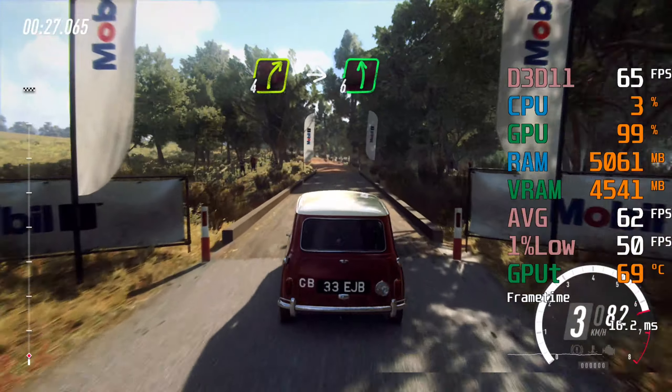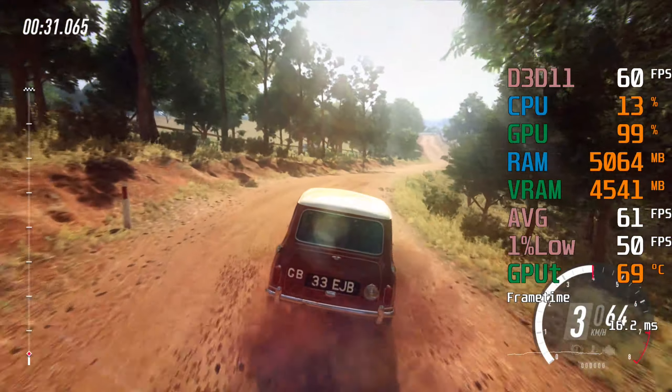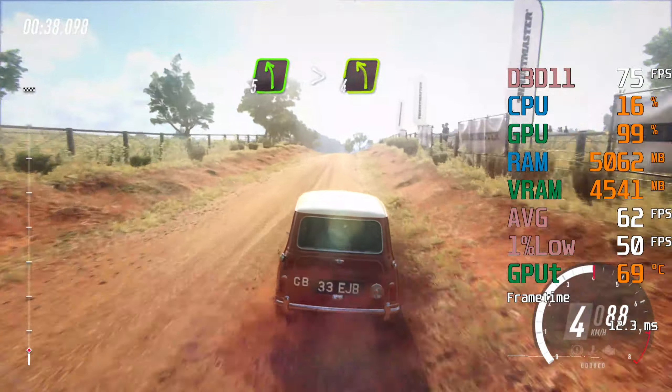Four right to the crest, into six left, eighty. Six left long, over jump maybe, slow thirty. Five left long, tightens four.